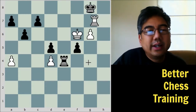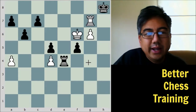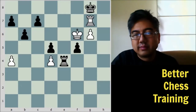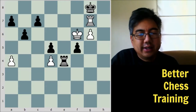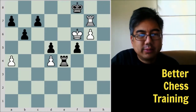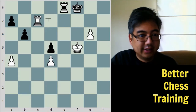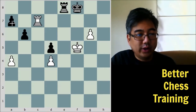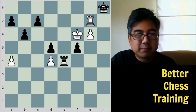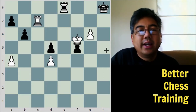King to G8. Rook to G7 check forces the king to H8. After Rook to G7 check, black could have gone to F8 with a very similar position. After Rook takes C7, Rook to E8 protects against mate, and then King takes F5. Black is very passive — white is going to win this pawn and probably the next one as well. It's a totally winning position. Since black went to H8, Rook takes C7 again threatens checkmate on the back rank, so Rook to E8, and King takes F5.